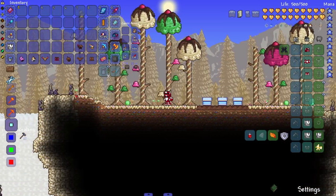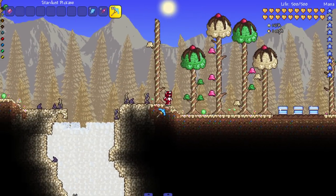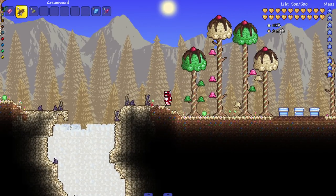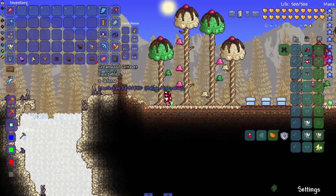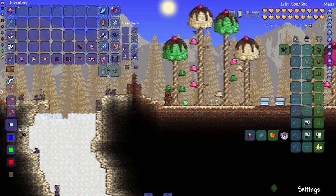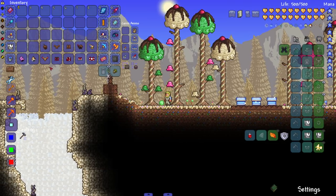We have two armor sets. First is the Cream Wood armor, made from this wood in the background. Cut it down — Cream Wood, beautiful. Just like Pearl Wood from the Hallow. Put it on, and it actually looks really cool. The set bonus? One defense. All right, let's check out the next set.